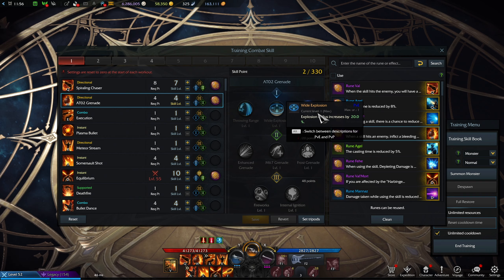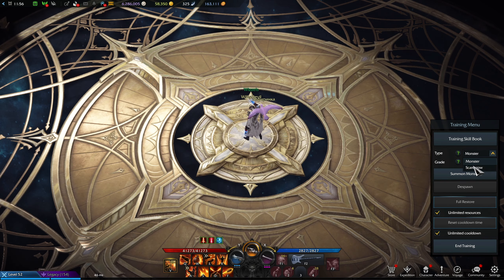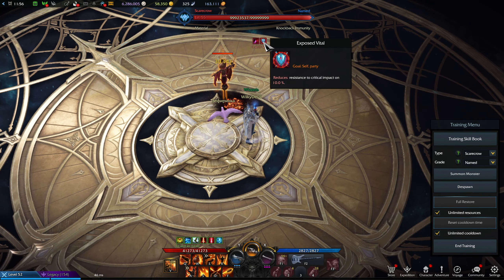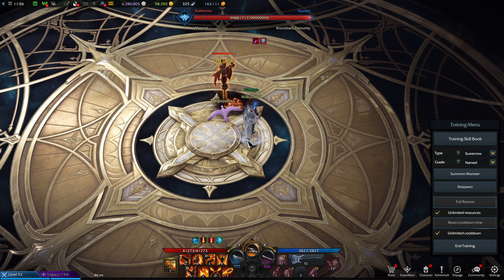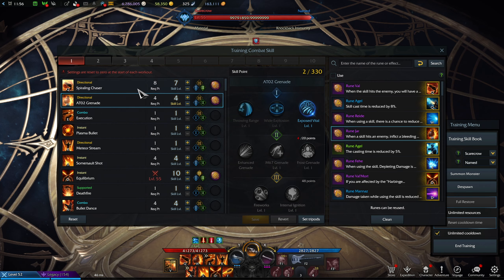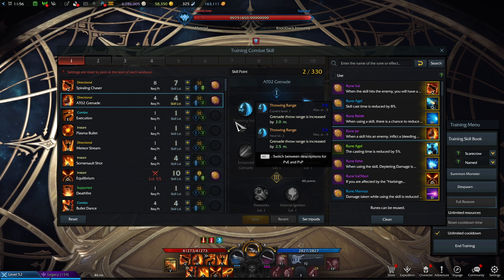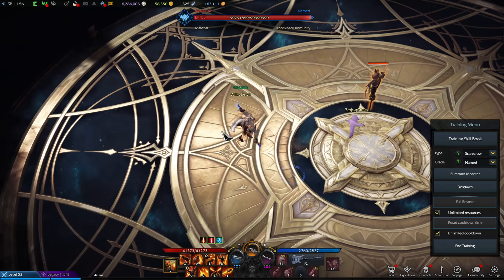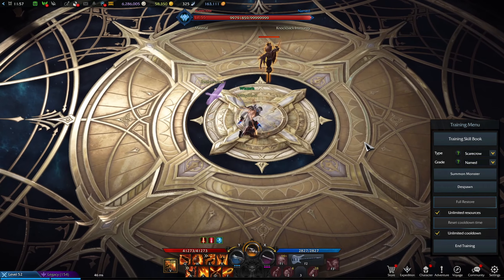At Grenade — pretty much the same deal. It deals okay damage and has a very good cooldown. Just get the crit debuff. Those don't stack because it's the same debuff, but you can override it. I also have the bleed rune on it for another debuff. You can go back and forth with those debuffs since they don't stack but they refresh each other — so it's a really good thing.